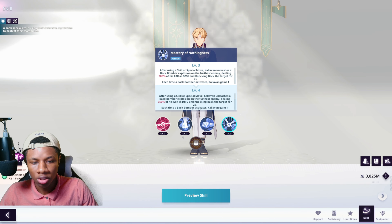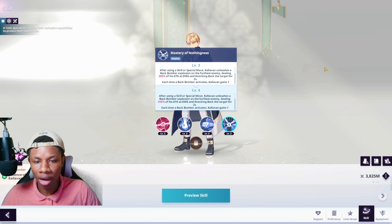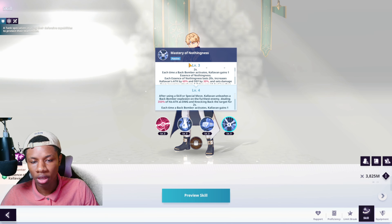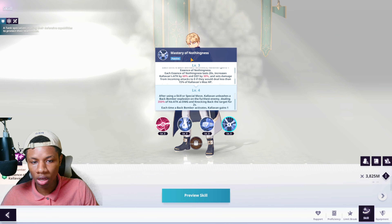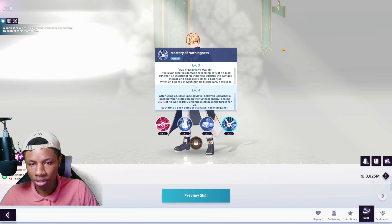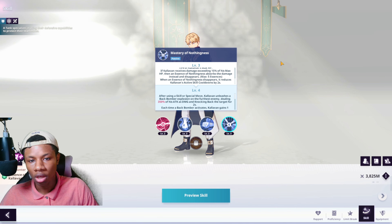Looking at his kit, his passive is called Mastery of Nothingness. After using a skill or special move, Calivon unleashes a back bomber explosion on the nearest enemy, dealing 300% of his attack as damage and knocking back the target for two seconds. Each time a back bomber activates, Calivon gains one Essence of Nothingness, which lasts 20 seconds, increases his attack by 60 and defense by 30, and sets damage from incoming attacks to zero if they would deal less than 15% of his max HP. If Calivon receives damage exceeding 15% of his HP, an Essence of Nothingness absorbs the damage and disappears. Max five essences. When an Essence of Nothingness disappears, it reduces Calivon's active skill cooldowns by two seconds.